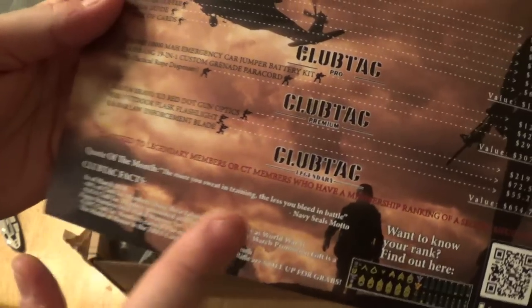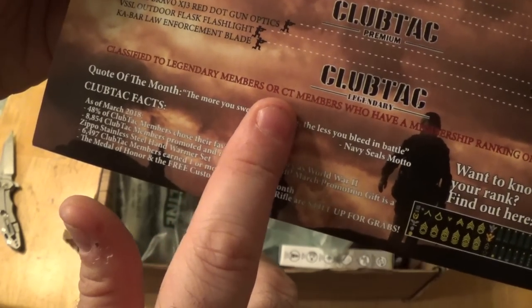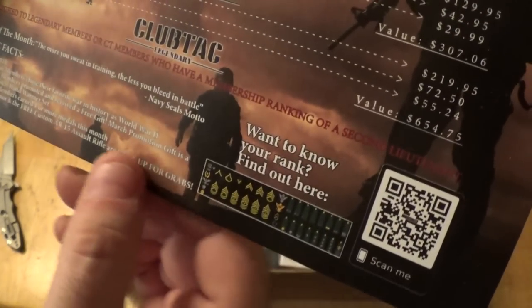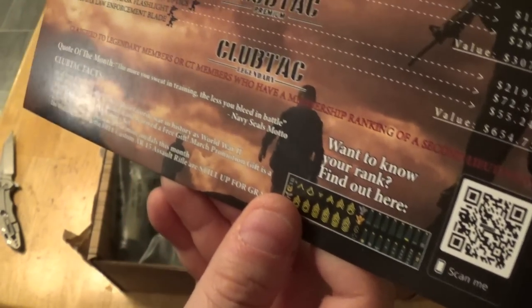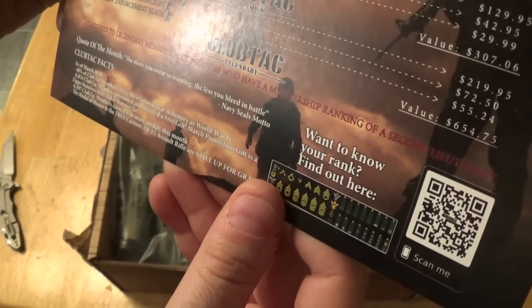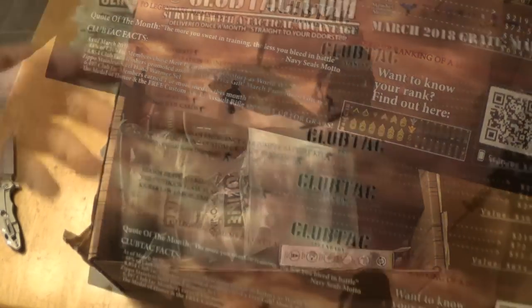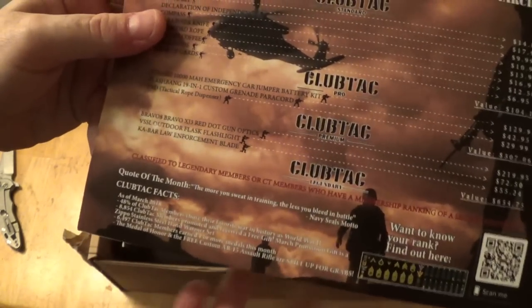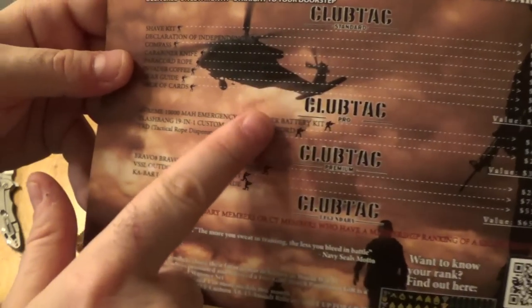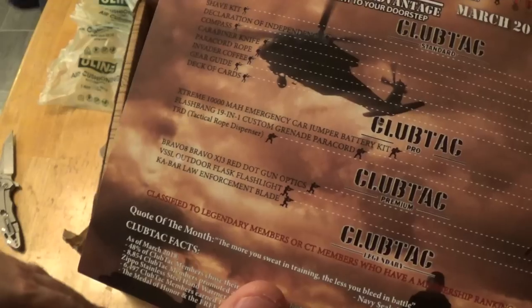There are four membership levels. The legendary tier is for members with a ranking of second lieutenant. As you go through the whole program, you earn ranks through Club Tack — through different packages and all that. For more information on the ranks and perks, you'd have to refer to the company website. We're unboxing the premium box today, which includes all this stuff. I see some items I recognize and some I've never seen before.